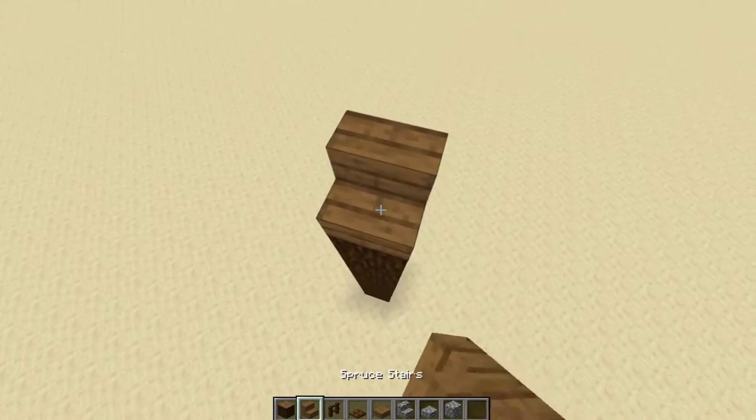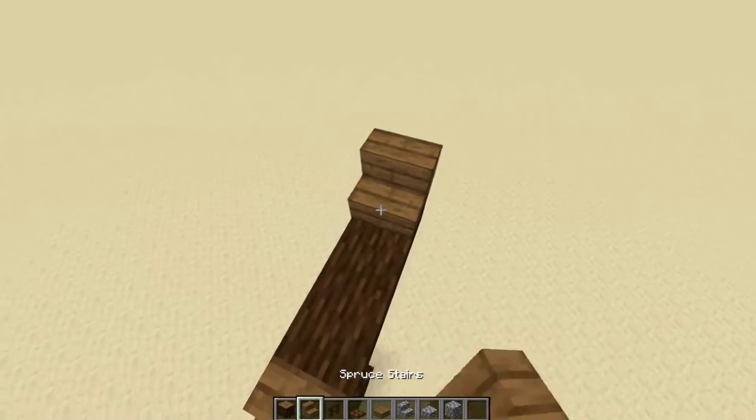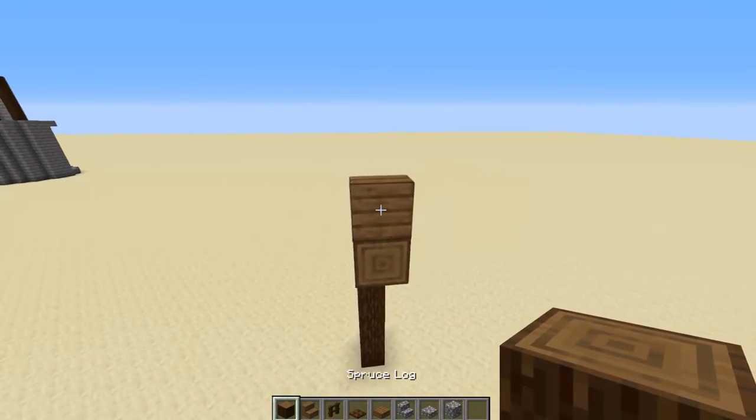Then you're going to place a spruce stair here and go across three blocks. Then you're going to place another spruce stair and go across four blocks with your logs.